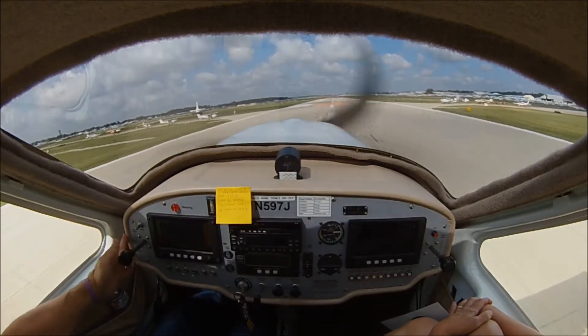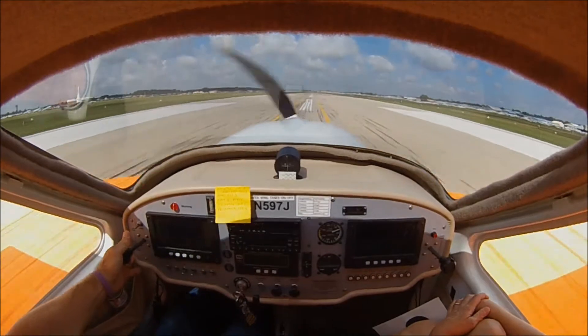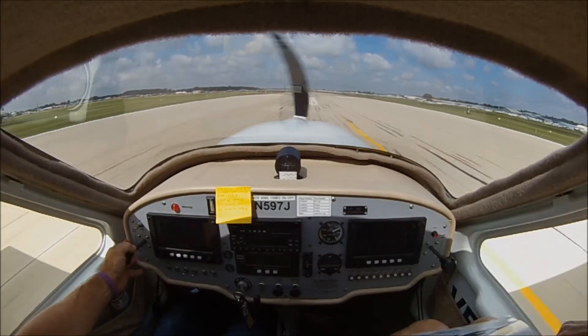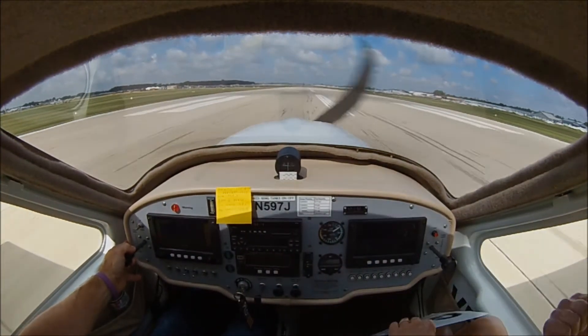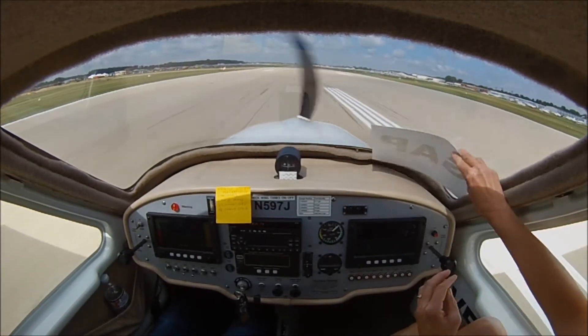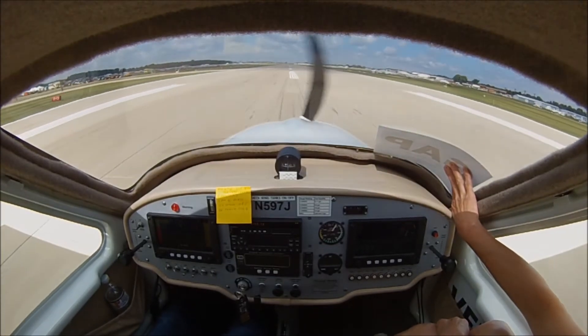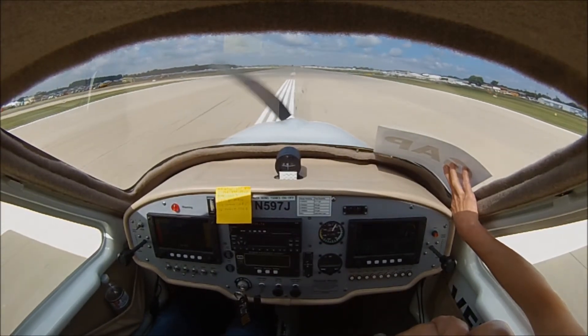Silver BT, SF, Cessna. Silver BT, enter midfield right down runway 27. To the right? Right. Cessna on 27, turn right off into the grass for the hard surface and follow flagman. Hard surface, follow flagman.